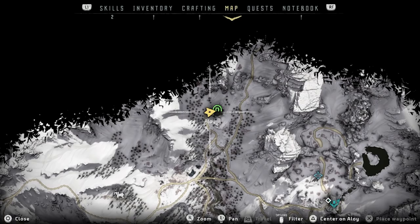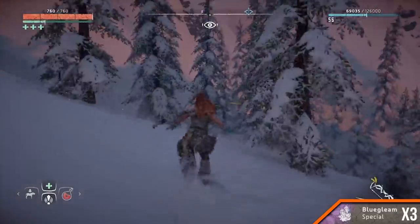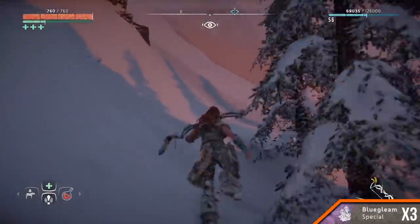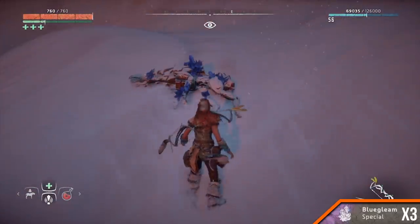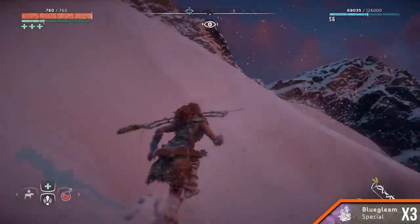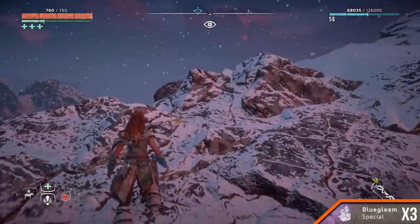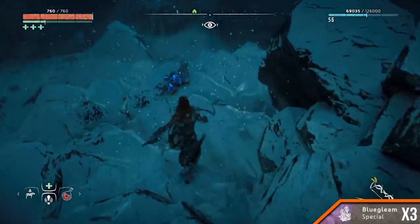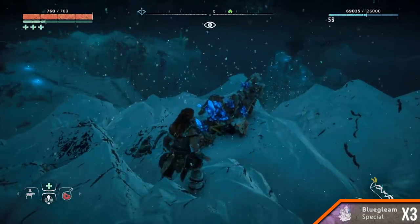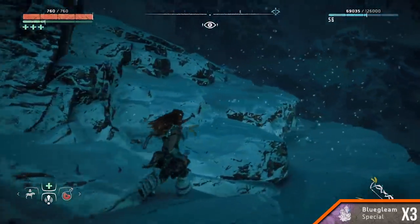East of the drone hangar. Amount 3. First, make your way to the drone hangar. Head east all the way past the snowy slope to find the first bit of Blue Gleam. From there, head south-east until you get to the top of the ridge. Clamber over the rocks, not down the slope, heading south. Then double back and follow the rocky platforms round to the east to find the next bit.